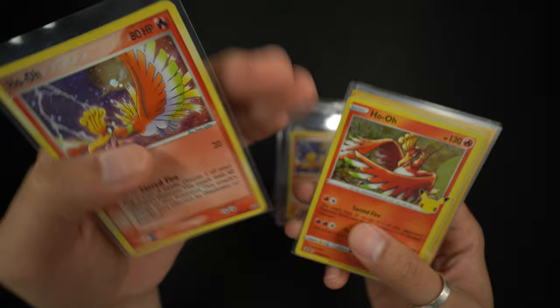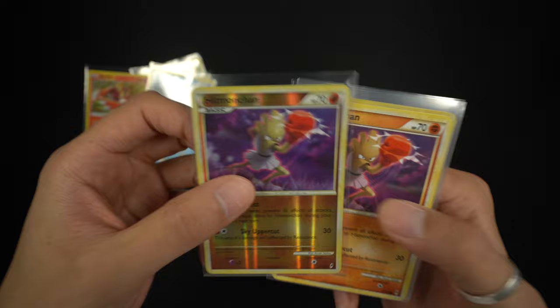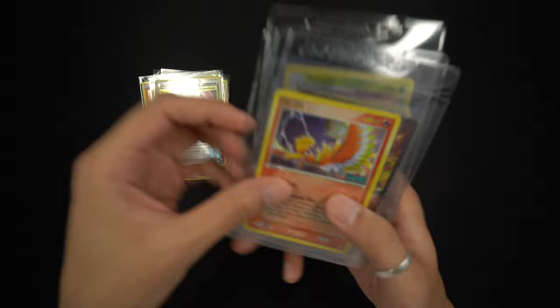We have a Ho-Oh cosmo foil but this one is beat up, so I doubt I'll get this one signed. We have the Ho-Oh and Lugia from Celebrations, which I think is a pretty nice pairing. Next, two cards from HeartGold SoulSilver — a Marill and an Azumarill. From Call of Legends we have a reverse holo and a regular Hitmonchan, an Ursaring, Hitmonlee, a reverse Interviewer's Questions, Cheerleader's Cheer, and another copy of Hitmonchan.